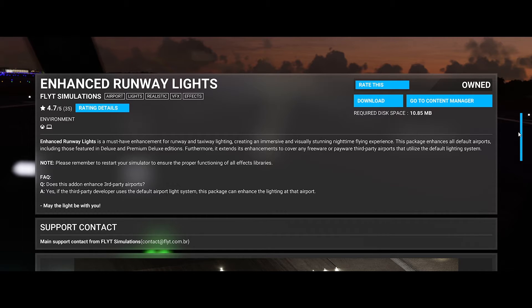So let's see what it says: Enhanced Runway Lights is a must-have enhancement for runway and taxiway lighting, creating an immersive and visually stunning nighttime flying experience. This package enhances all default airports including those featured in the Deluxe and Premium Deluxe editions. Furthermore, it extends its enhancements to cover any freeware or payware third-party airports that utilize the default lighting system. Please restart your sim after installing. It also says third-party airports that use the default airport light system can be enhanced — may the light be with you.